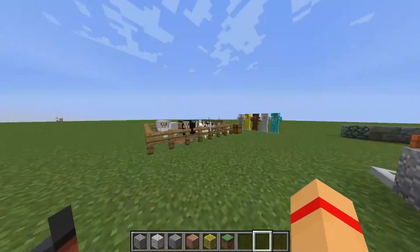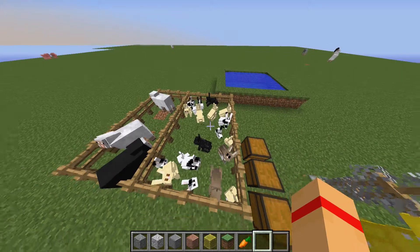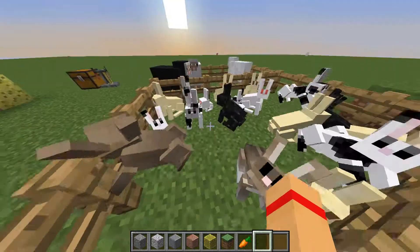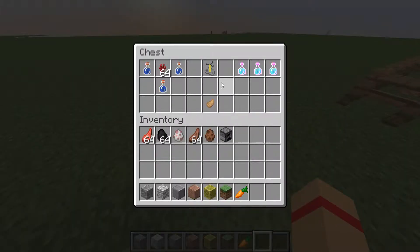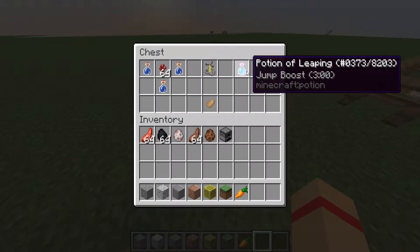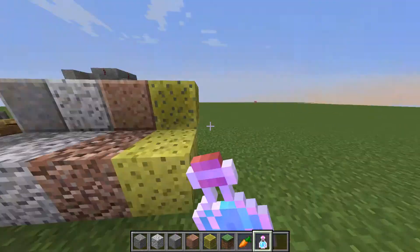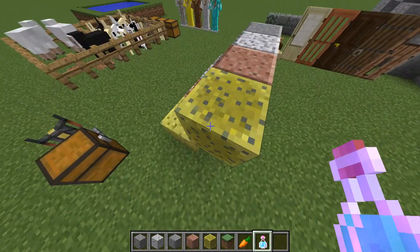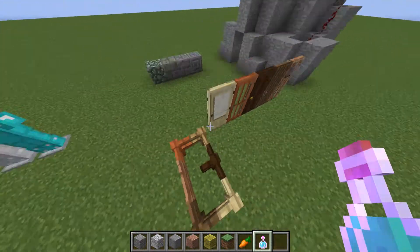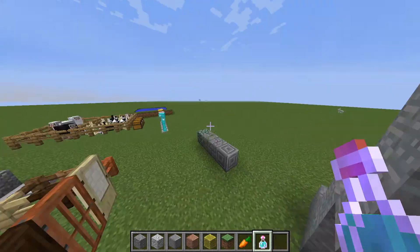Because of the new rabbit update, if you kill a rabbit you can get rabbit hide, rabbit's foot, and raw rabbit. What you can do with the rabbit's foot is put it in a brewing stand with an awkward potion to get a Potion of Jump Boost. The jump boost lets you jump one and a half blocks high, so you can jump onto a fence, which is really awesome. You can jump up all these blocks.